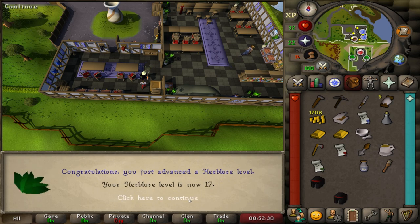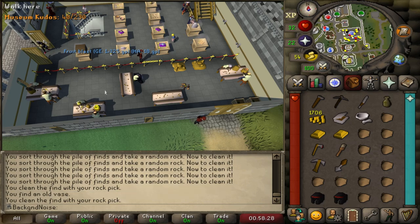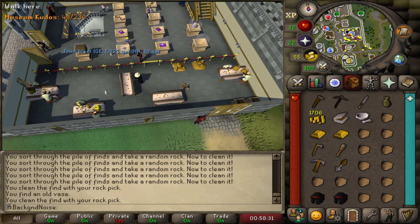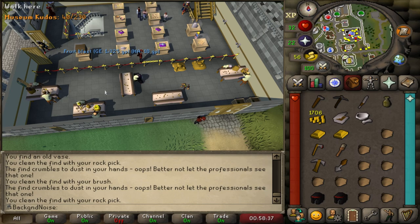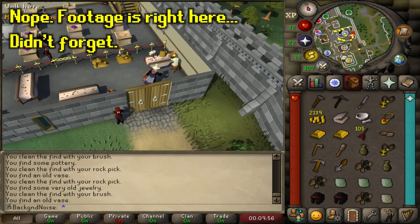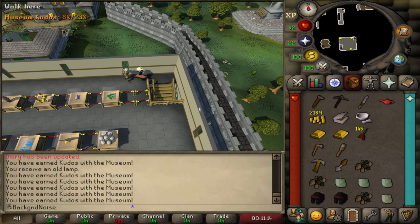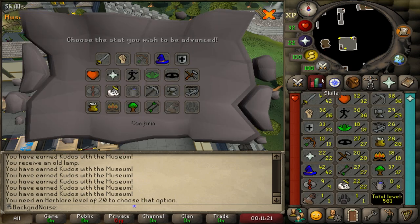That's 36 mining. Now we can do Elemental Workshop 1, but first let's help the museum. That Dig Site necklace will be really useful when we get started with birdhouse runs - basically mandatory since getting to Fossil Island any other way would be really annoying. In RS3, cleaning finds is an arduous process - you can only have one uncleaned find at a time, constantly running back and forth. In Old School, you can AFK clean all the finds in your inventory. I did get the necklace but forgot to record it. Historian Minas gave me an XP lamp, but I'm holding on to that since you need level 20 in the skill you want to use it on, and I want to use it in Herblore. I'm going to be holding on to a lot of lamps very frequently - just get ready for that.